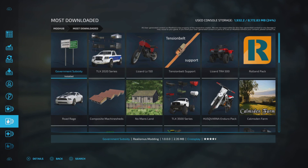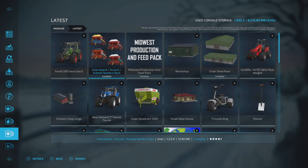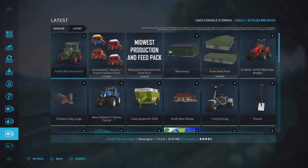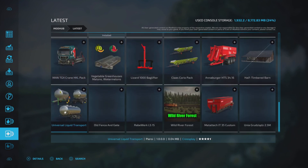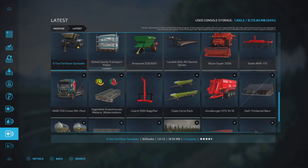Then we have 'Most Downloaded,' which is based on how many times a particular mod has been downloaded — number one is the government subsidy sign and so on. 'Latest' is the one I go to most; it shows the most recent mods released to the Mod Hub. The ones at the top were released this morning and will slowly move down as newer ones appear.